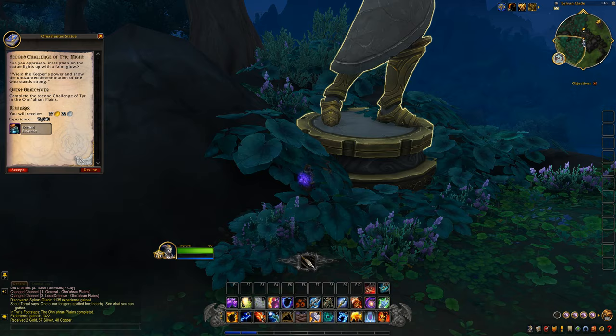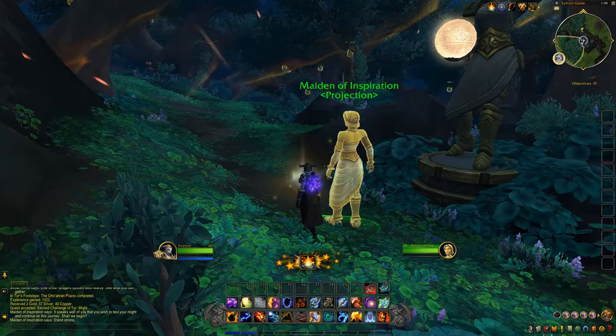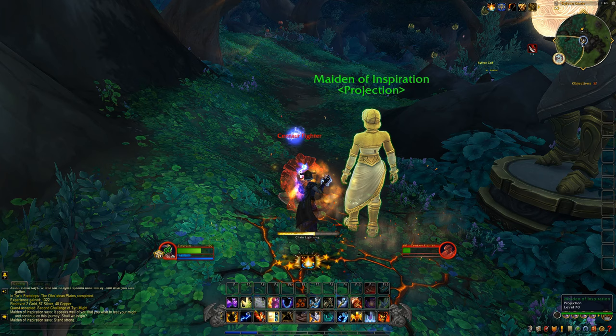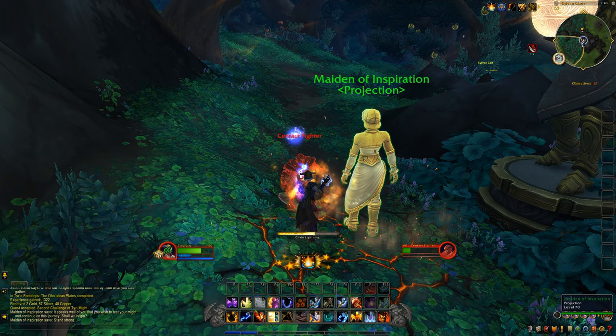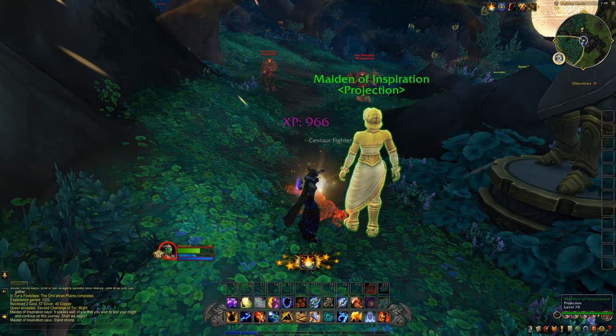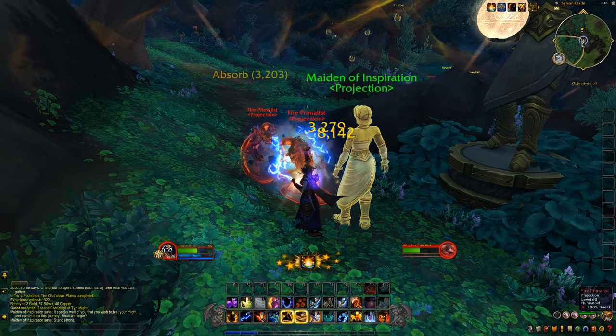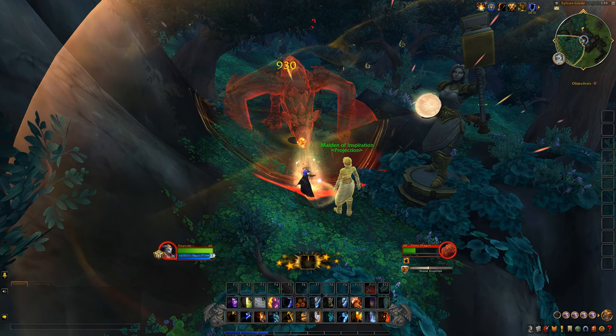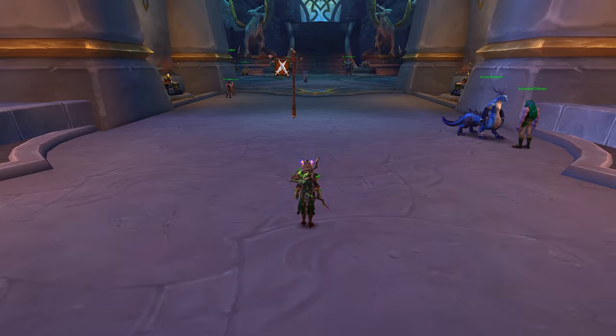This awards you an amazing quest buff called Titanic Empowerment, which gives you a 45% haste buff, increases damage by 45%, and reduces damage taken by 45% also. This is literally one of the strongest quest buffs in the game. Waves of mobs will attack you, and in addition to the Titanic Empowerment buff, you have a special ability which restores you to full health when you click on it.